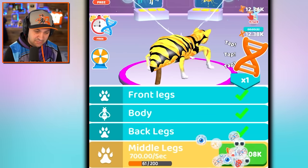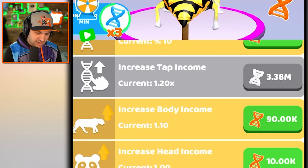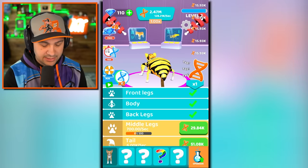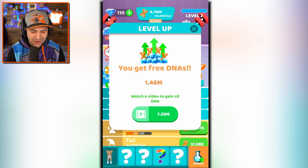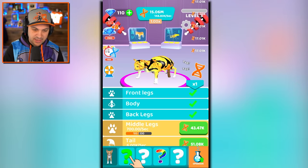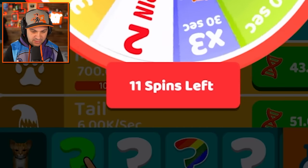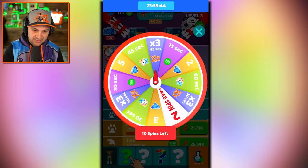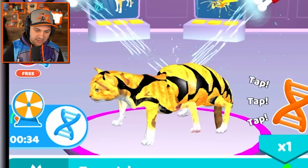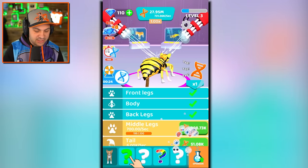I hate this so much but I'm still going. What's this upgrade button? I would like to increase my tap income and my body income. I'm upgrading them while I have all these auto taps. My auto taps are gone — now I'm sad. More middle legs, they're growing. I can spin the wheel, I have 11 spins. I get a 50% discount on my DNA usage — that seems good. Get those middle legs grown. I think we can unlock our next animal combination, but let's finish wasp bee.